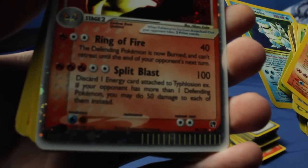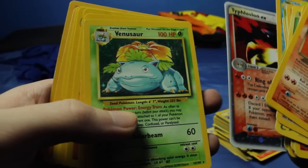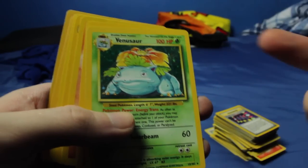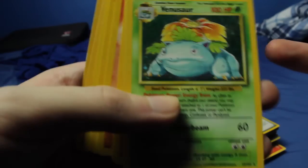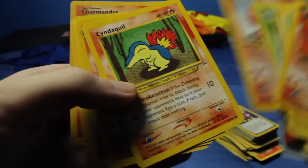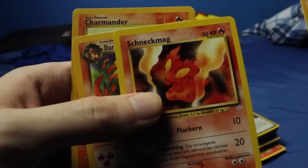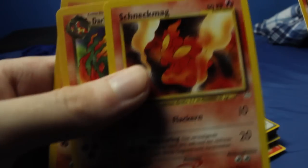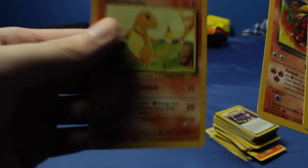Typhlosion EX - it's a little bit blurry but I think you guys can read that. There's his moves and everything. I have a base set Venusaur - I think this might be the same Venusaur that I was talking about before with the Pinsir trade; I think this is the actual Venusaur that I got. Let's see - Magcargo, Cyndaquil, Dark Quilava. Schneckmag - what the heck? What language is that? Schneckmag. Dark Charmeleon. A Charmander.